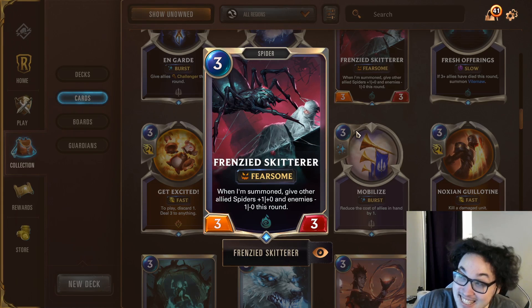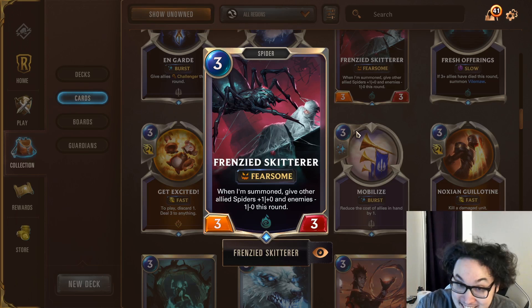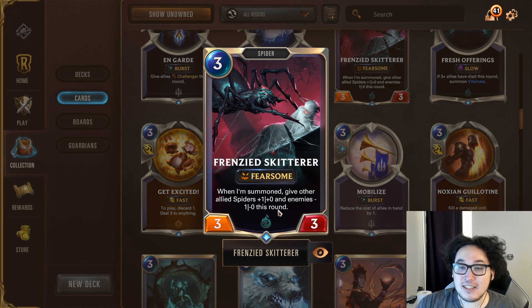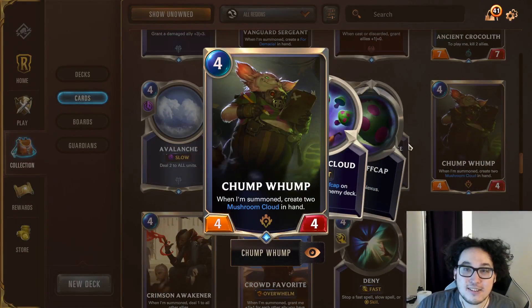Frenzied Skitterer — hopefully this gets nerfed at some point, but right now it's just crazy. The ability to do a big stat debuff when summoned has a huge impact for that one turn, slowing the opponent's attack. It's kind of like Icefield Archer in that you're developing a value unit that also just ruins an opponent's attack.